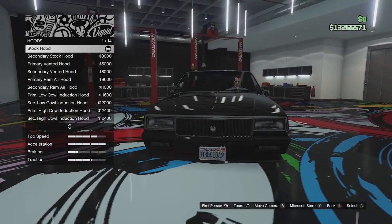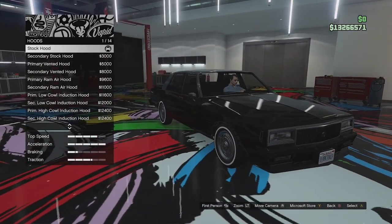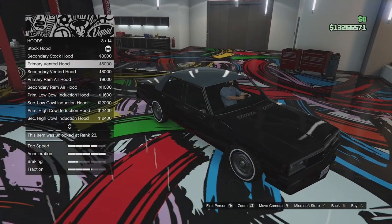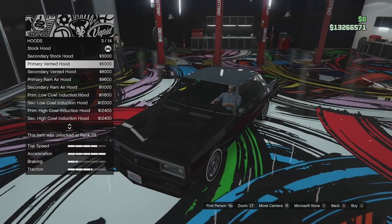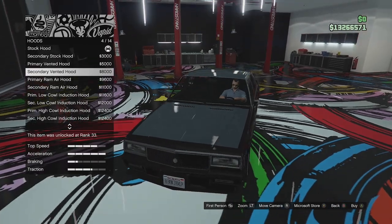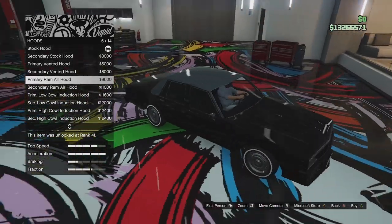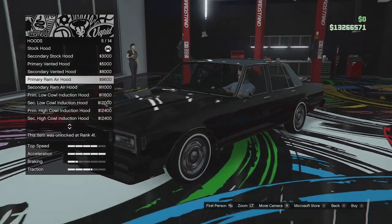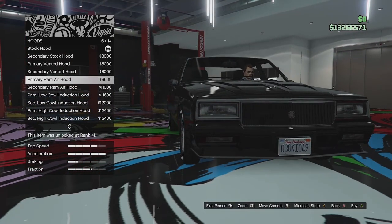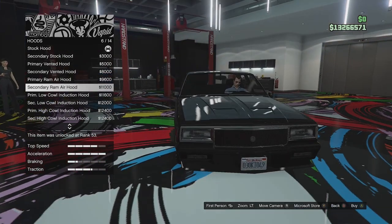I like that it still has that little bit of chrome left so it looks old, but we've removed quite a lot of chrome so it looks a bit more sporty. Hood options - we've got stock hood, secondary hood, and a vented hood which looks quite nice, kind of like the Glendale. We've got a secondary version of that. We can go for a ram air - I can't really tell with the black but it adds scoops. I'll put it in secondary so you can see a bit better.